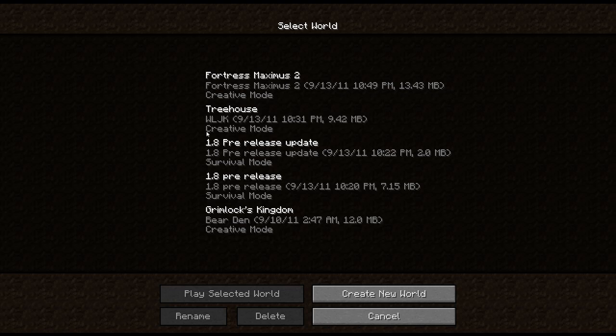As we all know, if you are running the pre-release of 1.8, all your previous games are locked into survival mode. So anything built pre-1.8, as you can see, something don't quite look right. Fortress Maximus 2, made pre-creative mode. Treehouse, made pre-creative mode. Grimlock's Kingdom, my original series — creative mode.